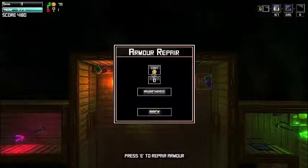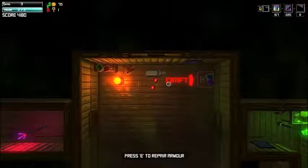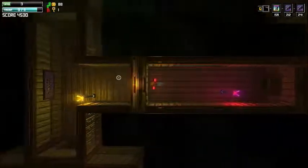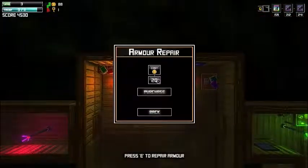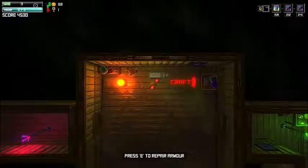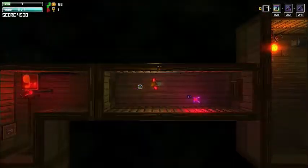If you want to repair, we just didn't have enough coins before. We took two points of damage, so let's repair. The repair cost is 20 coins and you will get everything repaired so you can continue the action.